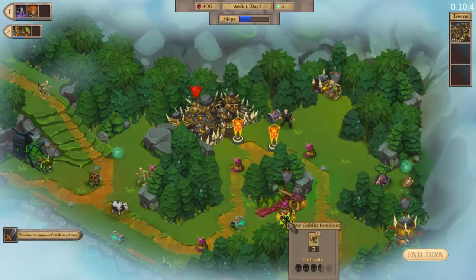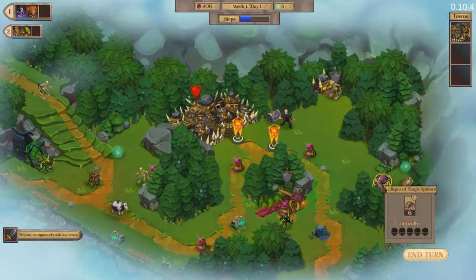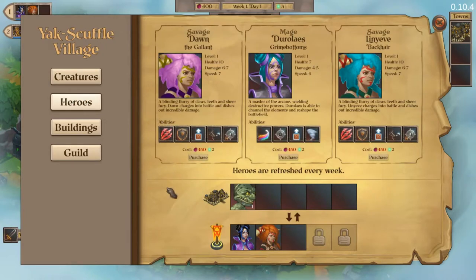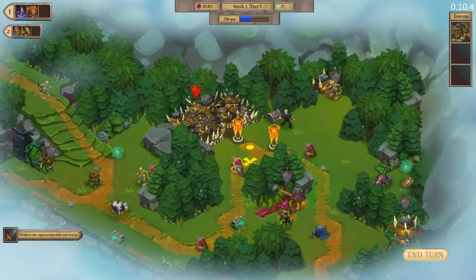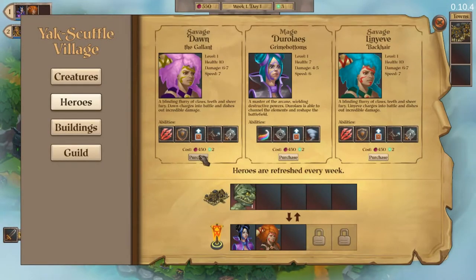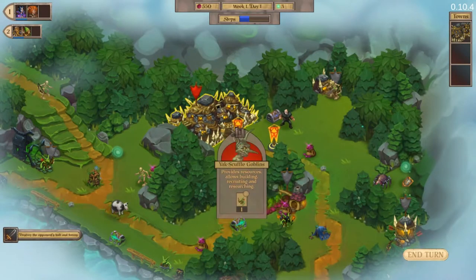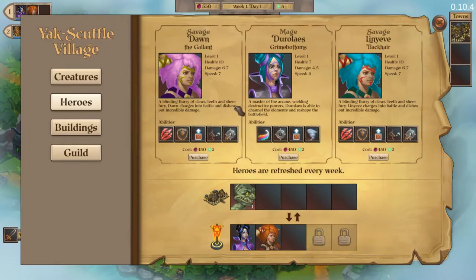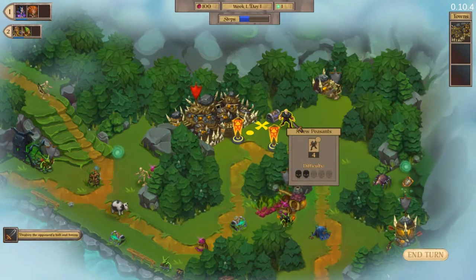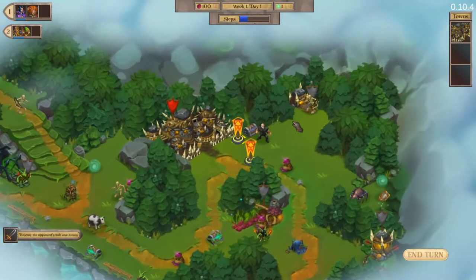One encounter is about three-and-a-half skull difficulty, another is five skulls. We start with 400 beats. Heroes cost 450, so let's grab one nearby. That party already has a mage and a savage — I'll grab another savage. They're two-skull difficulty, so let's send them to battle.